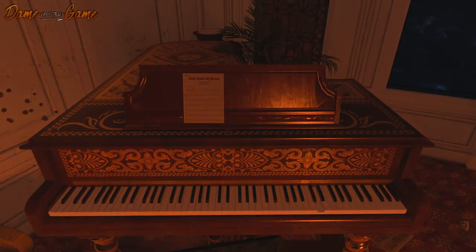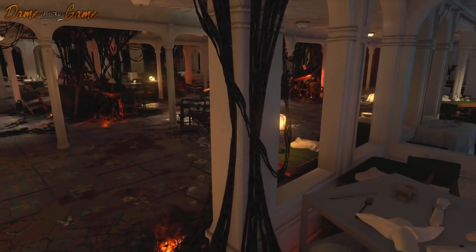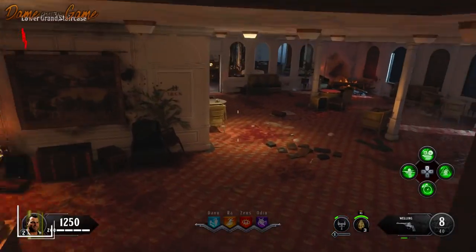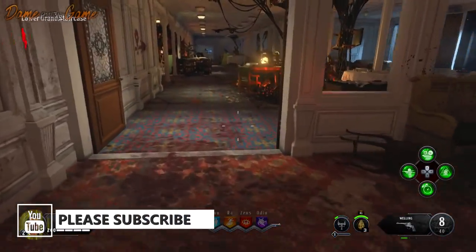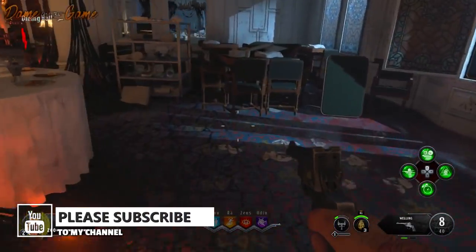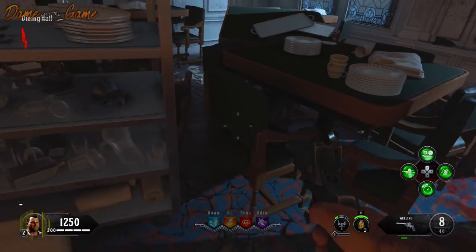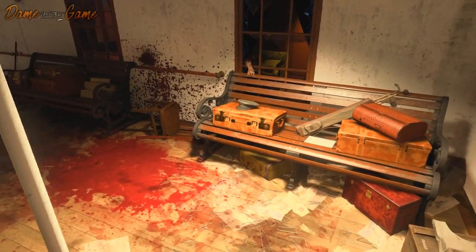The first step of this easter egg is finding three music sheets in three different locations. The first location can be found in the dining room — if you take the right-hand door, it's on a little food trolley. Note that you cannot pick up all three at once; you have to pick up one and put it on a piano first.